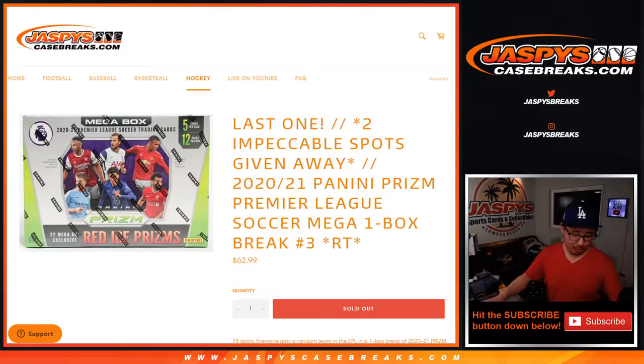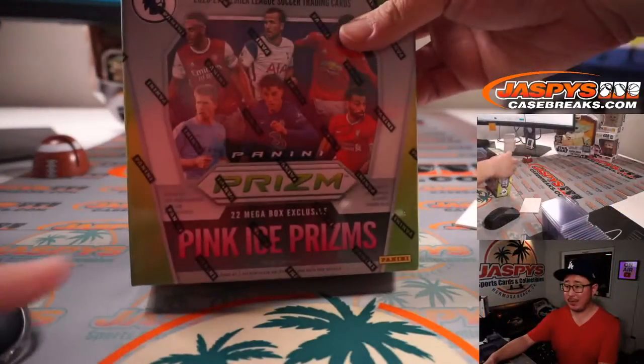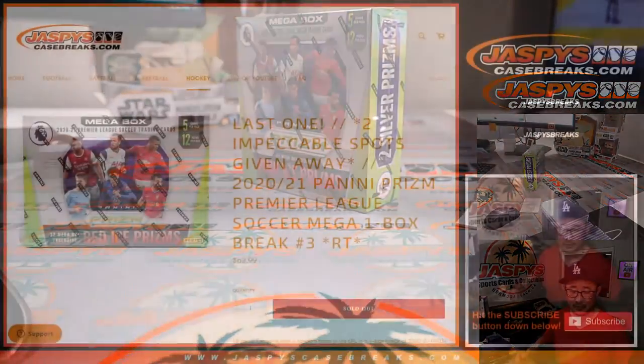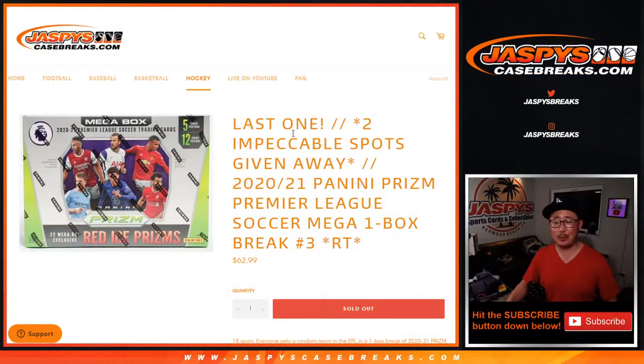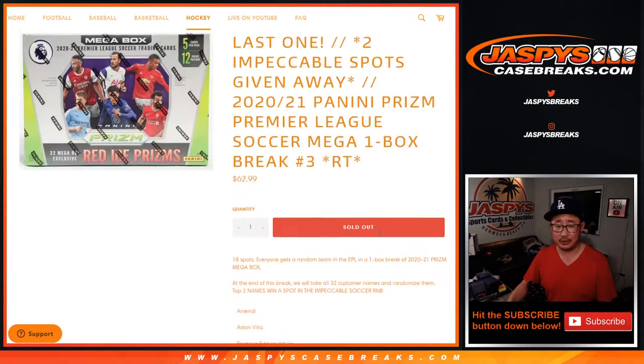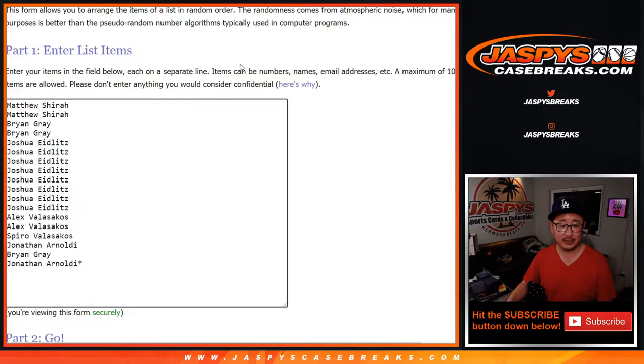Also, another note — that's the wrong picture. This is the one with pink ice prisms, not red ice prisms. It's the same thing but just a slightly different color. The whole point of this is the two Impeccable spots anyway, but just FYI, we'll change that picture if we use these again.